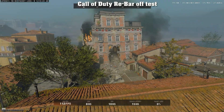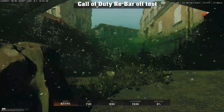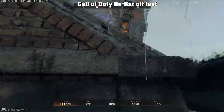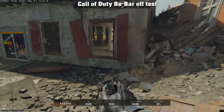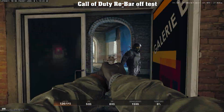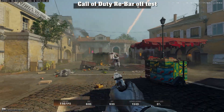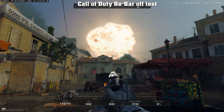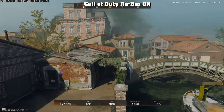Meanwhile, I'll compare the difference between rebar off, which you're seeing on the screen in Call of Duty. I'm fast forwarding through the benchmark here. The difference is actually not huge, but significant enough to affect your performance. This run is three times the speed. Here are the results: we get 113 average FPS, 86 FPS as our low 1%, and 95 as our low 5%. So remember — 113 FPS.